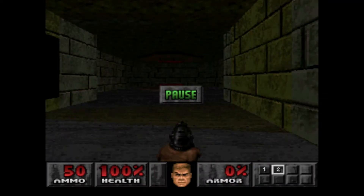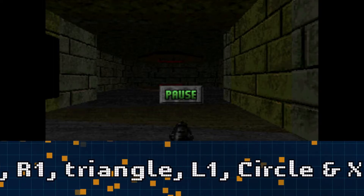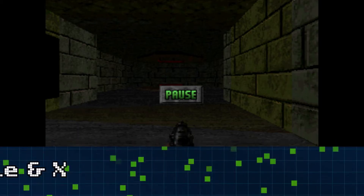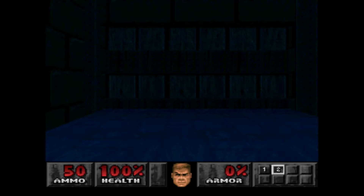For Level Select, pause the game and press Right, Left, R2, R1, Triangle, L1, Circle, and X. Once you've done that you can skip to any level. Just go on left and right D-pad and press the circle button and then voila — you've made it to another level!